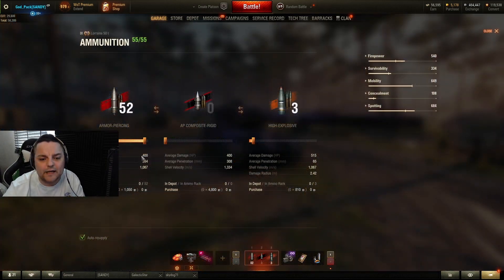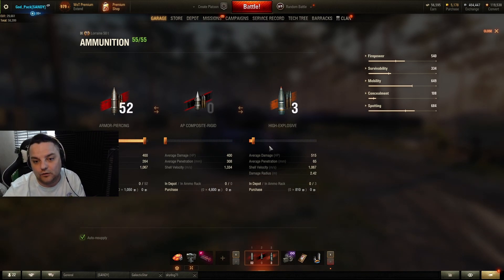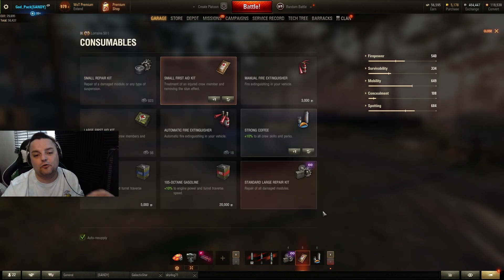The tank has 264mm penetration with 1,067 shell velocity — not bad — but 400 alpha with an 11-second reload is really small. Most of the time about 80% of shells roll below 400. I marked this tank without gold, but you can boost up to 308mm penetration with APCR rounds, making the gun a really nice laser. There's also HE with 515 alpha for paper tanks.